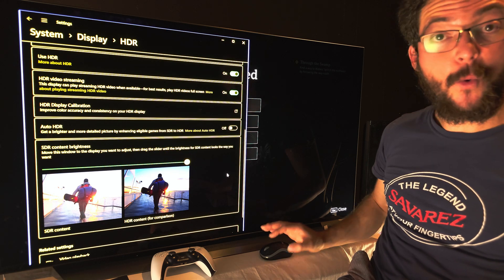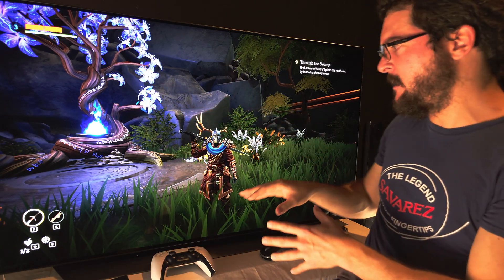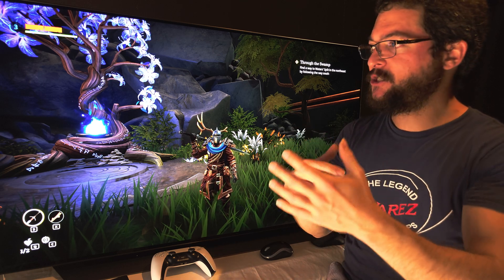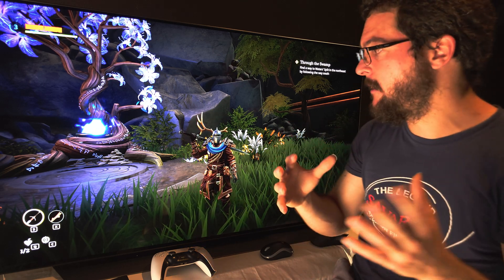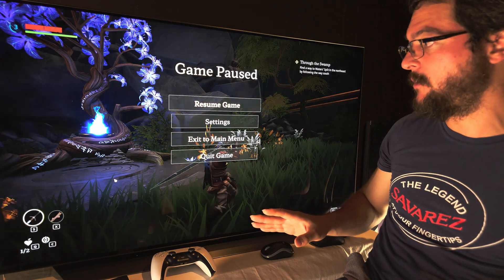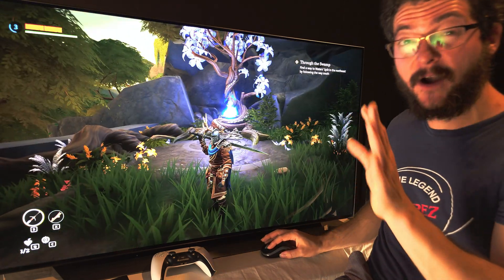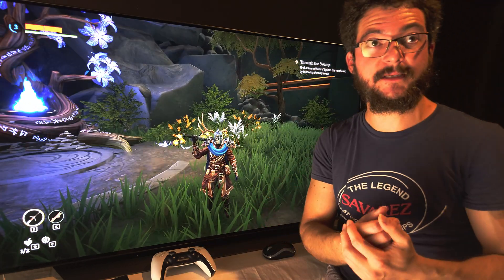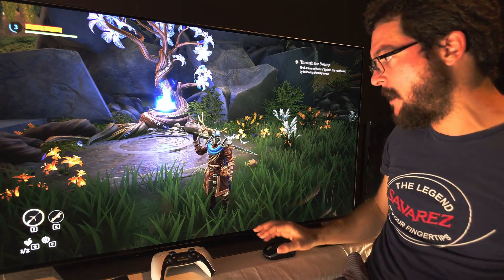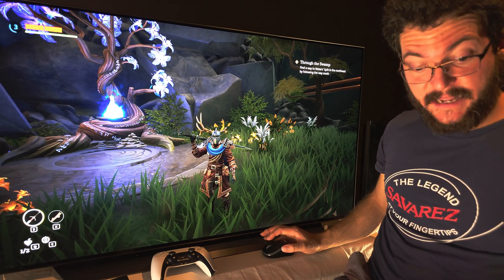Let me show you an example where you don't want to use this. If you have it applied and a game looks too dark — near blacks are too dark, there's too much contrast — then don't use it. Click Revert to go back to the default Windows setup. This is rare, but some developers understand how Windows HDR and gamma work and set things up as sRGB correctly.